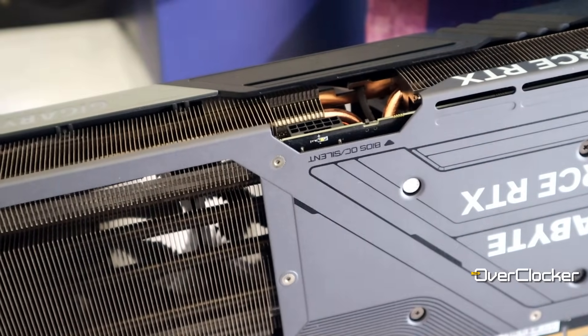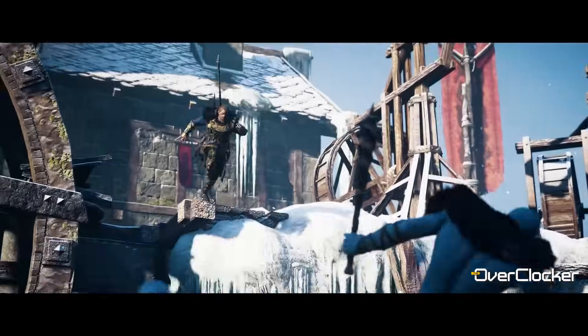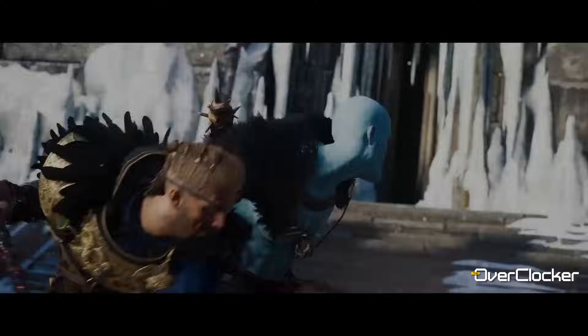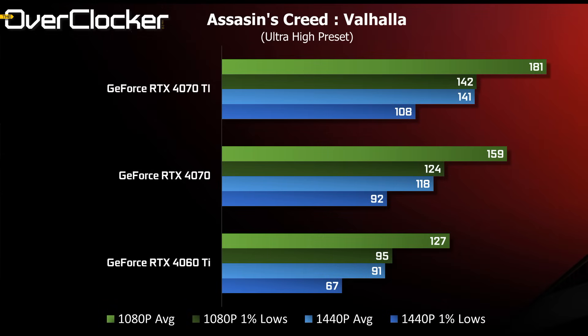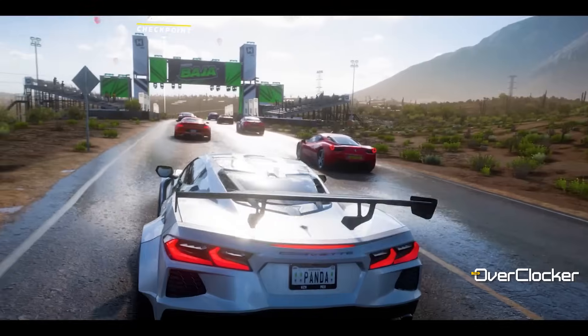First up is Assassin's Creed Valhalla — not the latest in the series but one that many are still playing. The 4070 Ti figures are just here for context, so focus on the 4070 and 4060 Ti. At 1080p, both cards deliver over 120 frames per second on average at the highest settings. At 1440p, the 4060 Ti pushes well above 90 fps against the 4070's nearly 120 fps. Notably, the 4070's 1440p one-percent lows exceed the 4060 Ti's average frame rate at the same resolution.